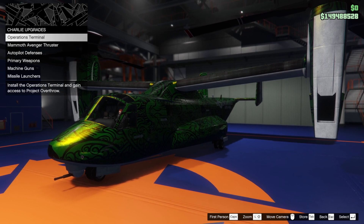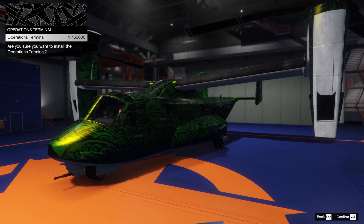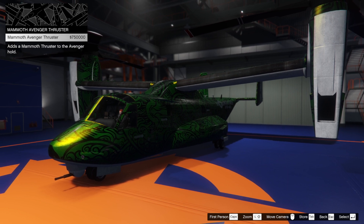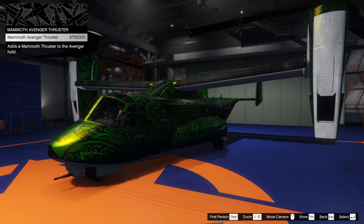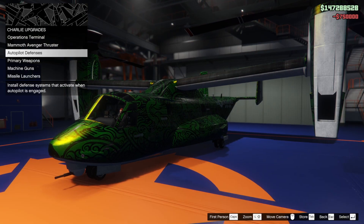Charlie upgrades - so operations terminal, what is that? 1.45 million. I assume that's going to give us access to the DLC business. What else have we got? Mammoth Avenger thruster - we've got a thruster already, so this is a second thruster. Why not? It's expensive, isn't it?